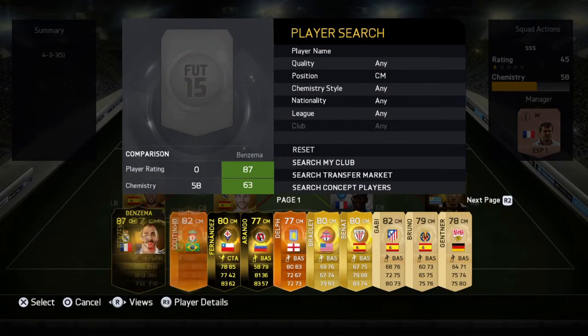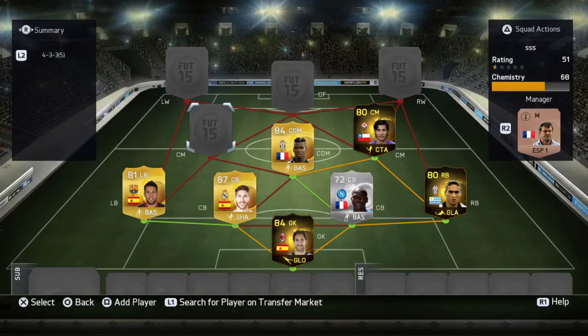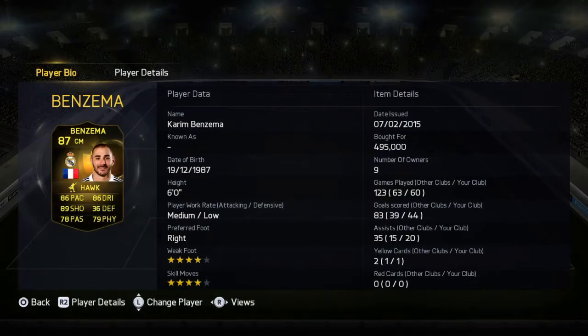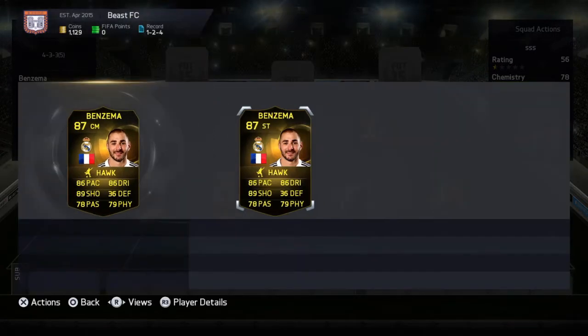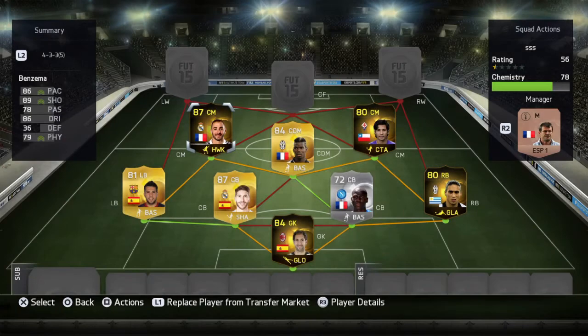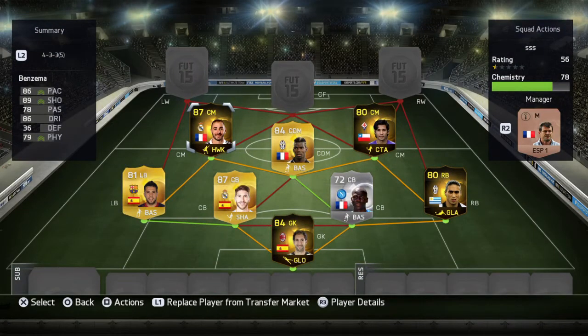Our central midfielders are then going to be in-form Matias Fernandez, the 5-star skiller, and in-form Karen Benzenna. Benzenna will take up a lot of the corners. He goes for around 500k on PlayStation because he is pretty much extinct — there is only one on the market and he's only just been listed. I still don't know how I managed to get one, but he used up a lot of the coins.